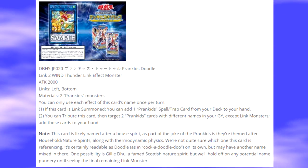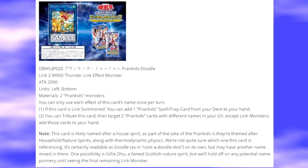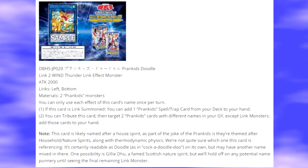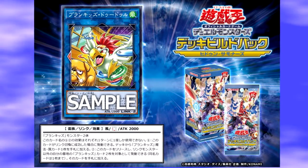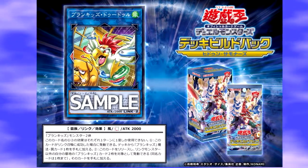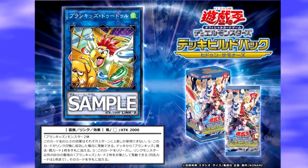The Link Arrows are left and bottom — not the typical Link 2 arrows, but in this archetype I don't see you really needing that many more downward-pointing arrows. I would think you'd have one or two Fusion Monsters or another Link Monster out, so that one arrow pointing down isn't the worst thing.